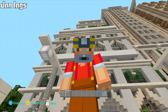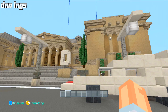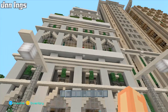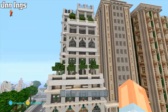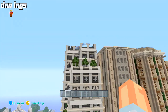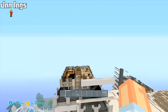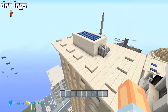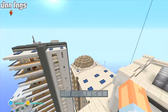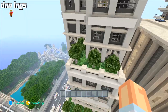Hey guys, what is up, it's Dan Lags and welcome back to episode 279 of Constructing Los Angeles. We are back on the city today ready to continue making progress. Today I want to work on the Four Biomes Hotel - I haven't worked on this build in a while on CLD and this is one of the four major projects I still have to finish here on the world, along with the theater, the hospital, and the townhouses.